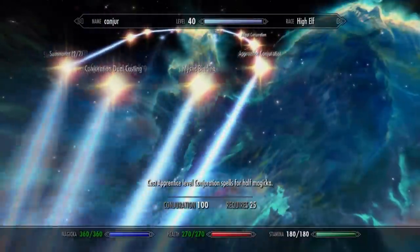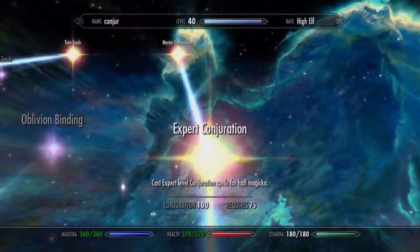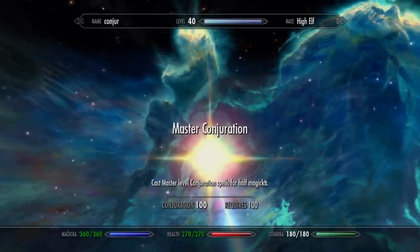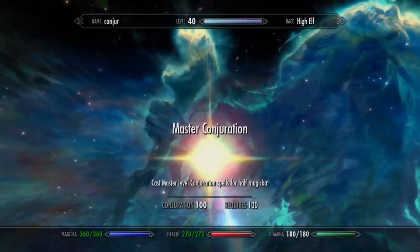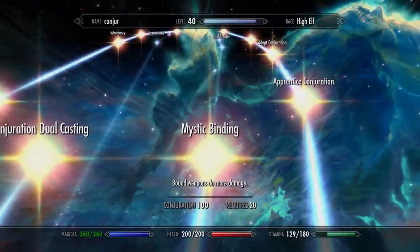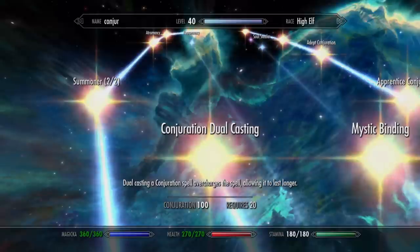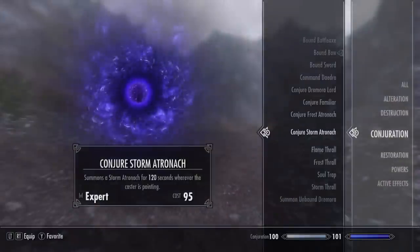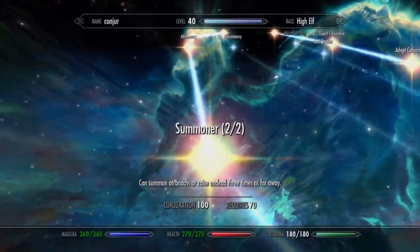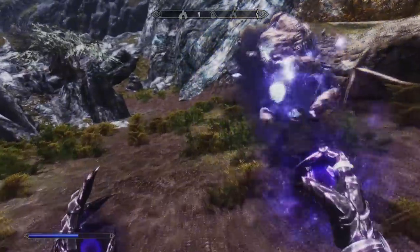As you level up your Conjuration skill, get the Novice, Apprentice, Adept, Expert and finally Master Conjuration perks, which halve the magicka cost for each rank of spell. After the Mystic Binding perk, get the Dual Casting perk. This allows you to dual cast your Atronachs, making them last for two minutes instead of one at the cost of a bit more magicka. Next, invest one perk point in the Summoner perk, which allows you to summon twice as far away — very helpful for remaining hidden while conjuring a distraction.